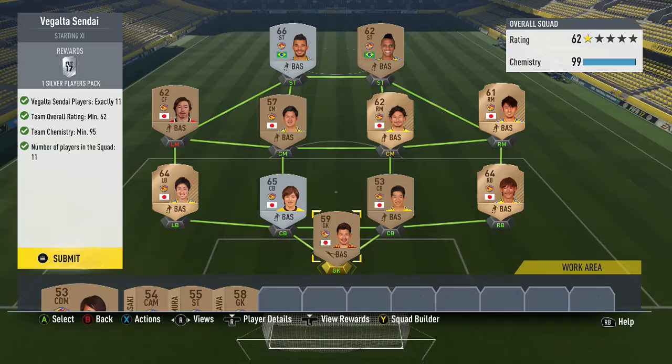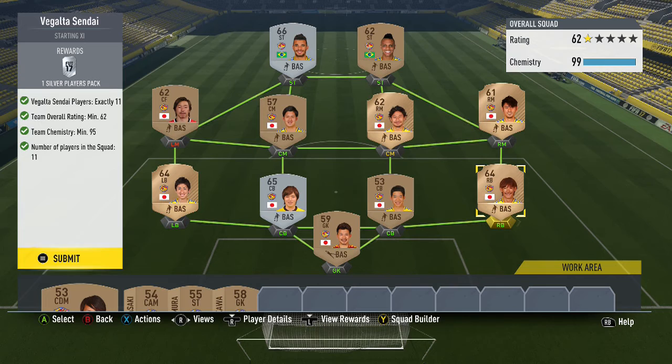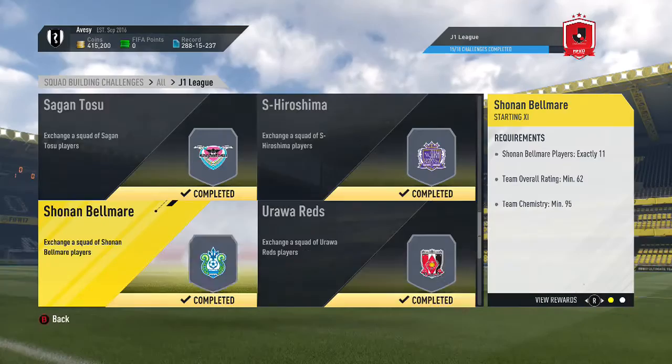We're on to the last four teams. Vegalta Sendai — two silvers here. This player actually appears in this team again because he transferred to another team, or I'm not sure if he transferred from the other one. Anyway, this one's pretty easy with just two silvers. Submit that one.